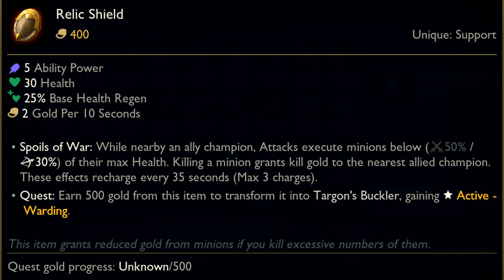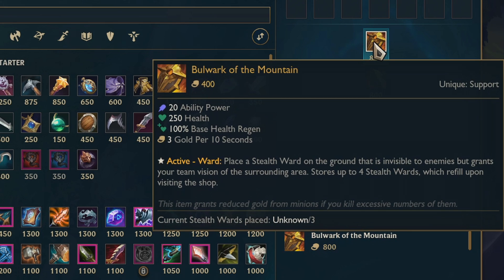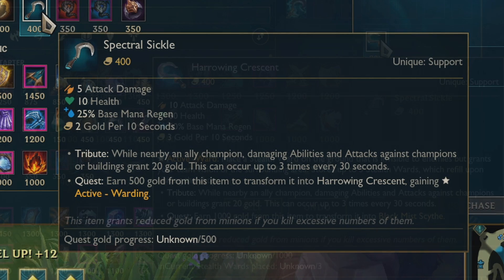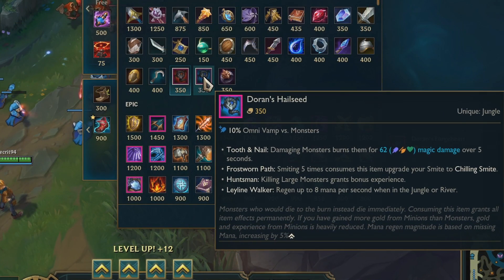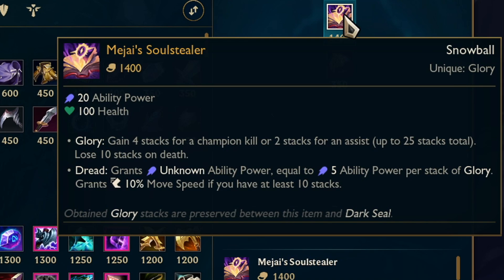Then there is Relic Shield, which looks like a random shield. The second variation is called Targon's Buckler, with the final version being Bulwark of the Mountain. If you have a look at the Golden Cross, this is obviously connected to the Solari - specifically this could be from the Rakkor tribe. Then there is Spectral Sickle, with the word Spectral telling us this could be from the Shadow Isles, further confirmed by the second version called Harrowing Crescent and the third version, Black Mist Scythe. However based on the looks, maybe this is a Bilgewater hook used against the undead during the Harrowing. Then there are two items which don't have an icon yet - Doran's Forgeheart and Doran's Hailseed, both of which are obviously Ionian. And lastly there is Dark Seal. The bronze carvings on the front are actually the Noxian Crest representing Vision, Might and Guile. This would also turn Mejai's Soulstealer into a tome locked somewhere in the Immortal Bastion, so the design of these items makes a lot more sense now.